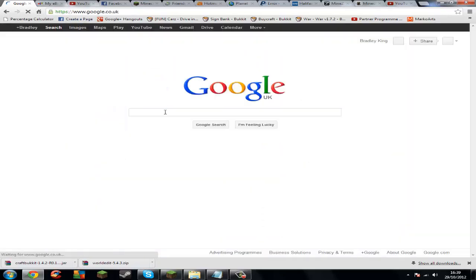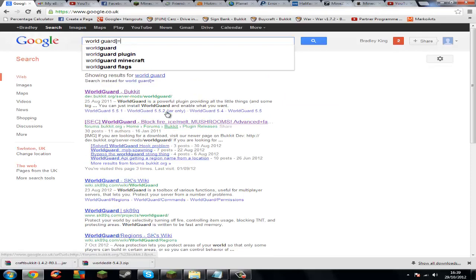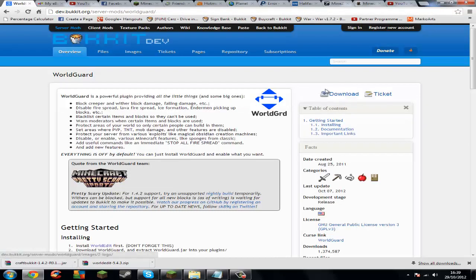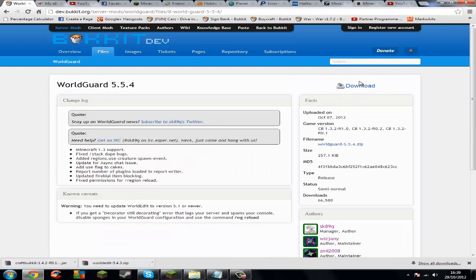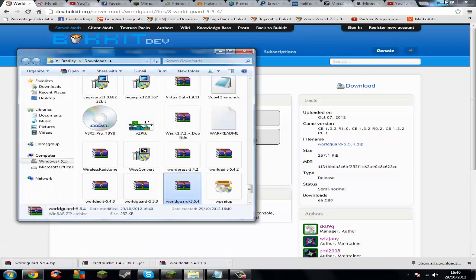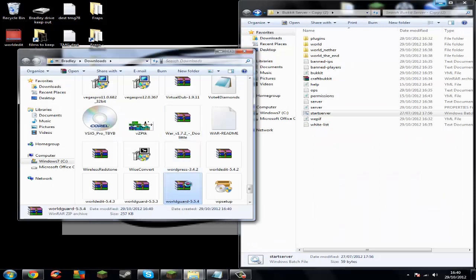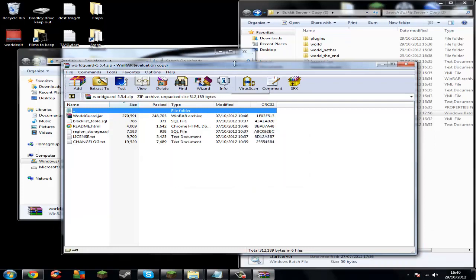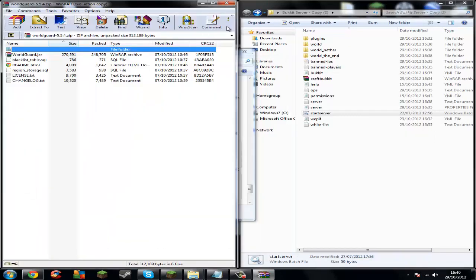Just go to Google and type in WorldGuard. WorldGuard Bukkit — as you can see, excellent plugin. Press download, then press download again and it'll download here. As you can see it's a zip folder so I have to open it. We're going to show you the folder, just minimise the browser and open that, and take it to the side. Then we have to open up our Bukkit server which I have here.